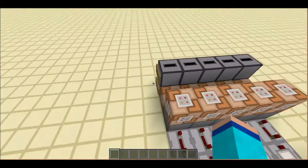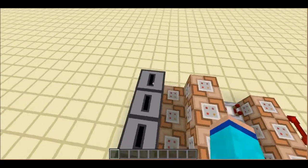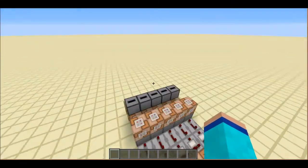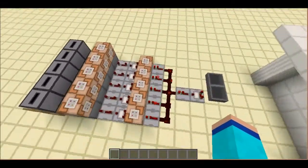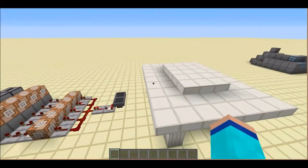Then it clones this area, which contains all the outputs to the crafting recipes, into this spot here, which then makes it seem like you've just crafted it in the crafting table. It's actually pretty simple — it didn't require a lot of command blocks.